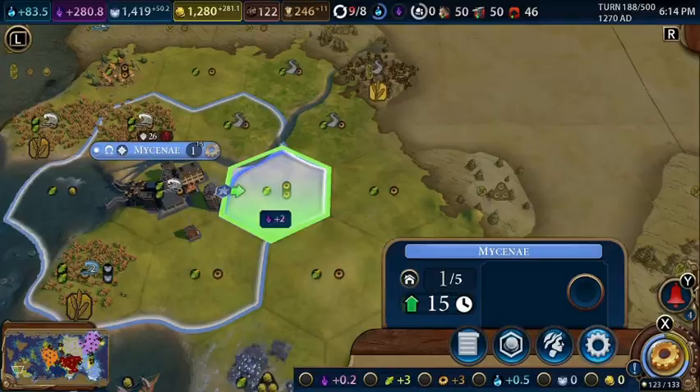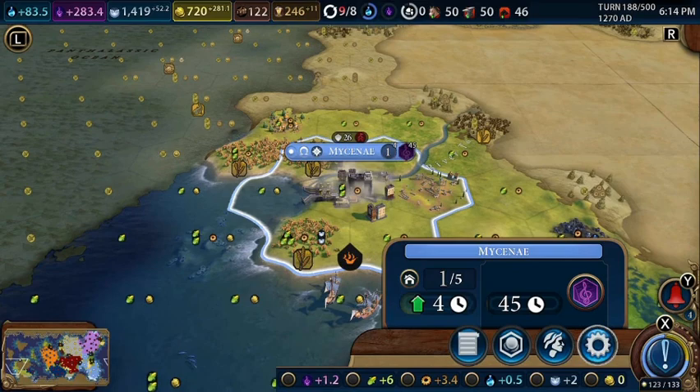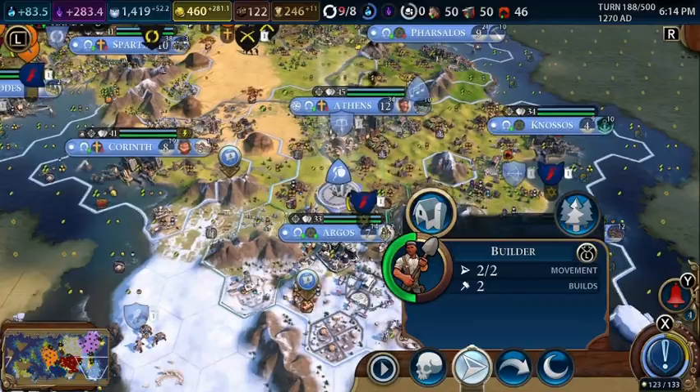Let's build an acropolis here. And we'll buy the water mill, the monument, and the granary. So that way that city is all set up.